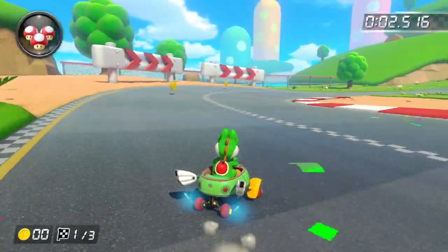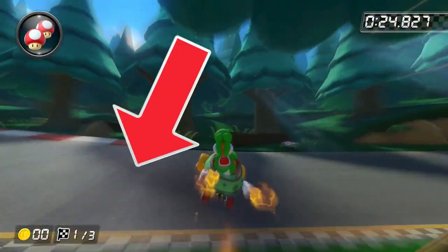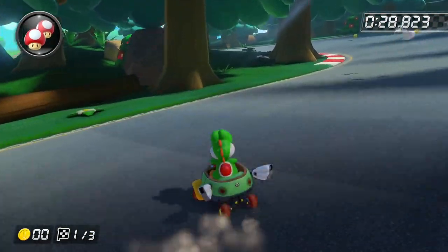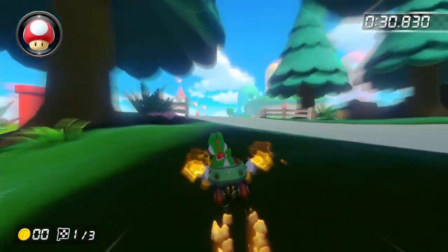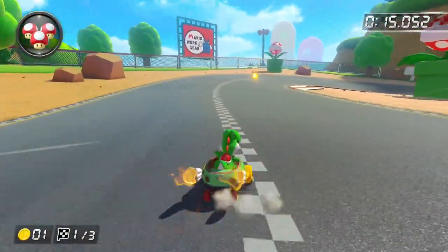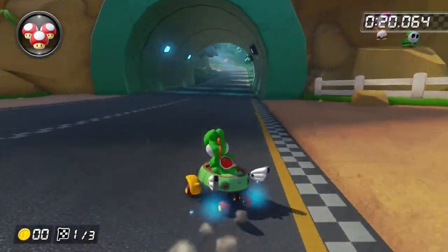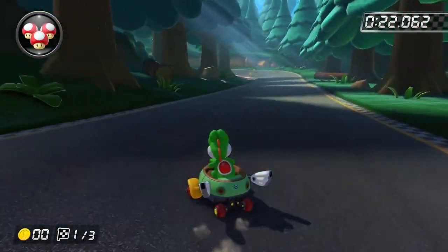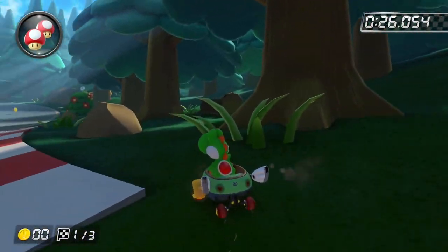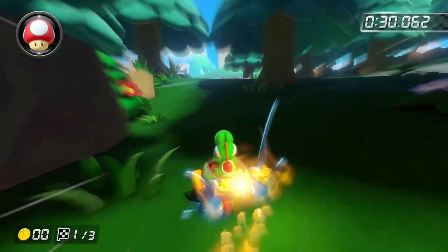DS Mario Circuit is easily the best Mario Circuit in the game, especially because of the forest section. It's also really fun to play in a race, especially online, as you can take all the shortcuts and make an incredible comeback. You've got Piranha Plant spitting out fire which makes a really cool obstacle, and you've even got walking Goombas as an obstacle. This track has everything that a Mario Circuit track should have, and I wish all other Mario Circuits are like this. So I'm going to give this one a B tier.